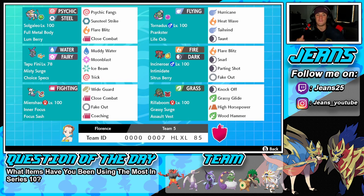Starting off with Solgaleo — this is a Pokemon I've been really excited to use in Series 10. In Series 8 when he was allowed, he was really strong, but back then people played him with the Weakness Policy. He has Full Metal Body ability, Lum Berry as the item, Psychic Fangs and Sunsteel Strike for his STAB moves, and Flare Blitz and Close Combat as coverage moves.